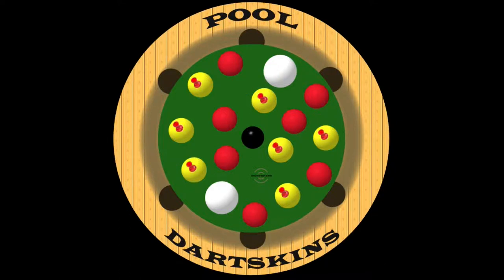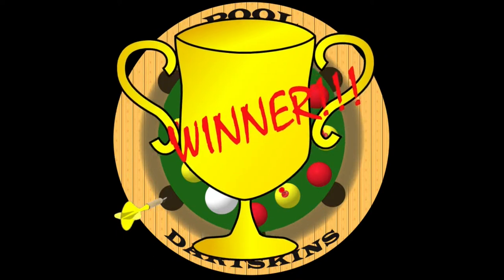Once all of a player's coloured balls have been potted, they must then pot the black ball. The player who hits the black ball and then the pocket first is taken to have potted the ball and won the game.